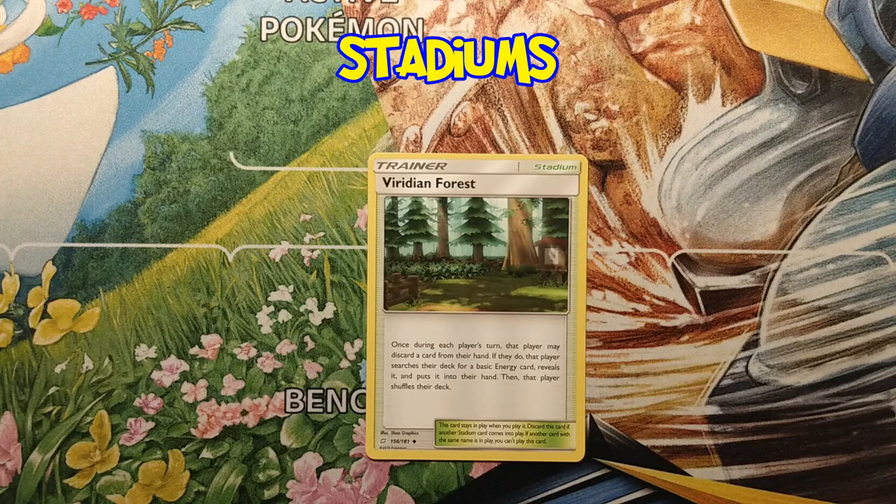If they do, that player searches their deck for a basic energy card, reveals it, and puts it into their hand. Then shuffles their deck. The cool thing is that even if you didn't put it in play, you can still use it unless the card says otherwise.